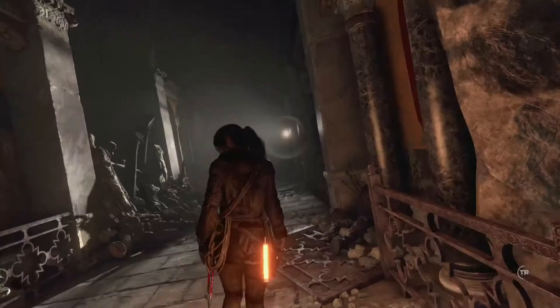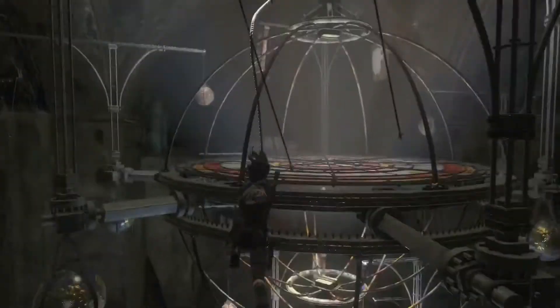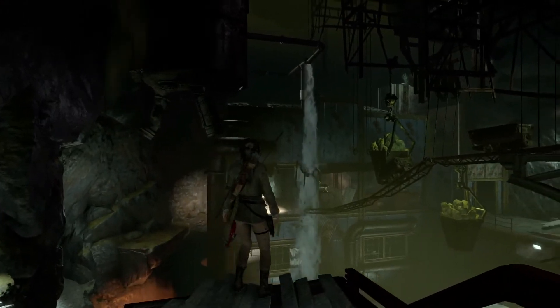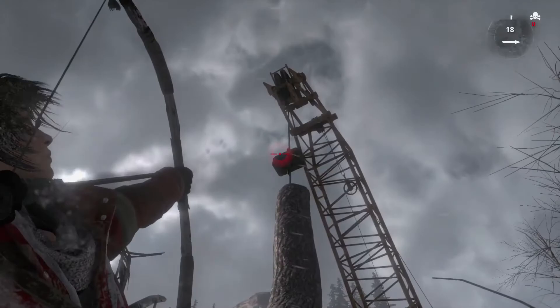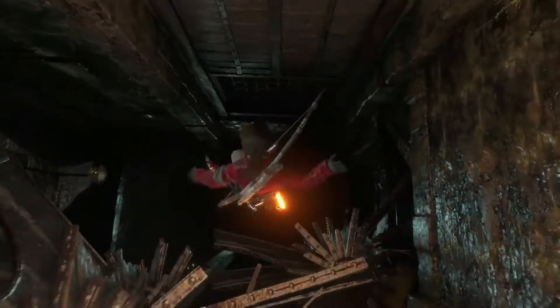Because optional challenge tombs appear off the critical path, they feature exotic themes, more challenging puzzles, and some breathtaking views. When overwhelmed by these environments, Lara can use survival instinct to gather her bearings, identify critical elements, and better grasp the unique mechanisms housed within.